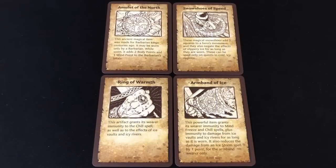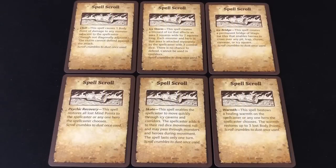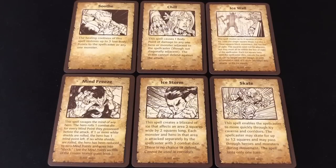Then we have our artifacts — ten in total, divided into two groups. First you have the Amulet of the North, the Ring of Warmth, the Armband of Ice, and the Snowshoes of Speed. These are all permanent items you will find on your quests, thematically tied to the Frozen Horror campaign. The remaining six cards are spell cards — one-use items that allow the user to cast a spell even if they are not the wizard or elf. Interestingly, if you find a scroll, you shuffle these six cards and draw one at random, so you can't always guarantee which spell you're going to get. The last six cards in the expansion are the icy-themed dread spells for Zargon to throw at the heroes, and some of these are really rather nasty.